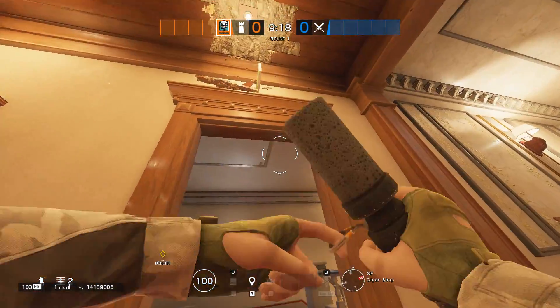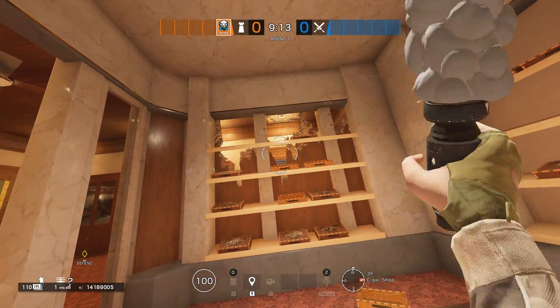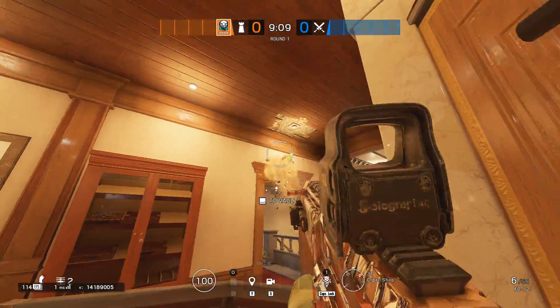Tip 17: Cool duo queue Ela and C4 strat against the Red Stage hatch drop. Gridlock mine alerts and slows down any player that dropped through the hatch, for the C4 player.